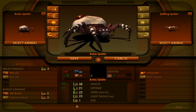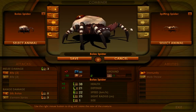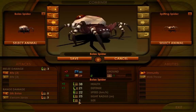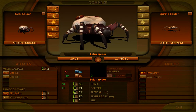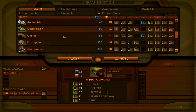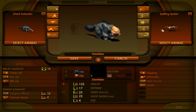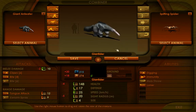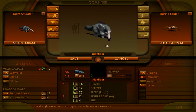Something important to note is that when you combine two units, the finished unit — no matter if you even use any parts from the other unit — is going to have a size that is the largest of the two units. So if I pick a giant anteater on the left, which is a size four unit, and combine it with my spitting spider, which is a size one unit, my final combined unit is size four. Whichever one is larger, that's the size of your finished unit. All of the stats of your animals are going to scale with size.